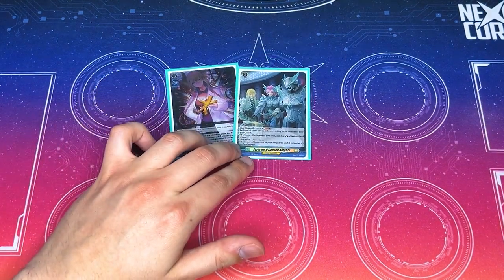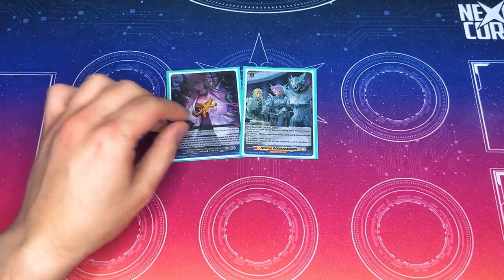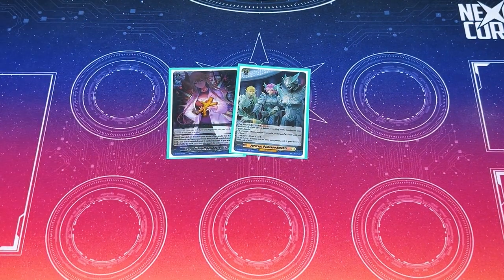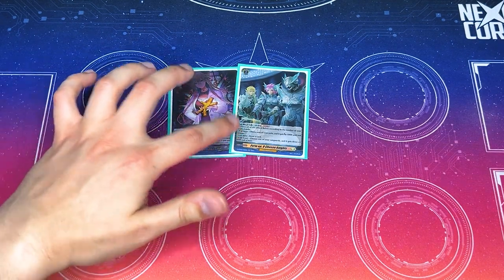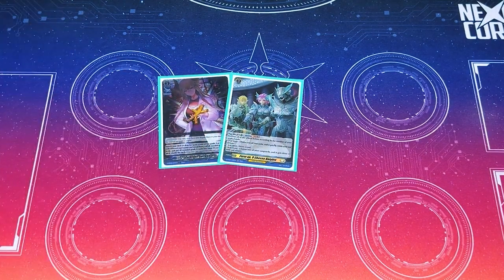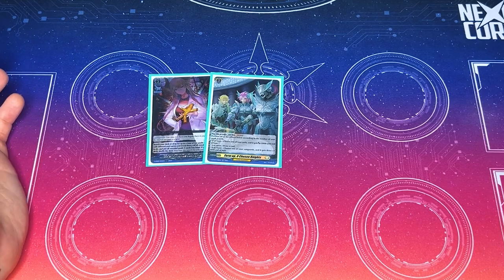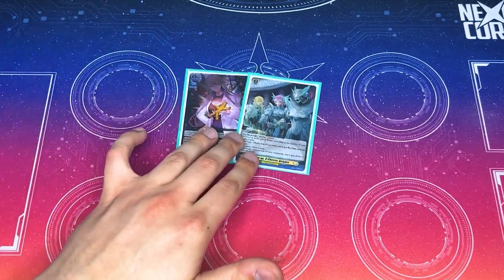For order cards, also got one copy of Formup of Chosen Nice — more of a spicy tech instead of running another grade 3. I just like being able to give Bastion Prime quadruple drive. Based on the number of grade 3s on your rear guard circle: you can give one unit 5k if you have two; if you have three or more, you draw a card; if you have four or more, your vanguard gets an extra drive. It repays itself with the draw after you counterblast and soulblast, gives something 5k, and getting an extra drive is really nice. I've been thinking about dropping a grade 3 to add another copy.